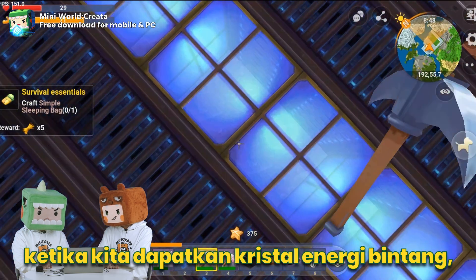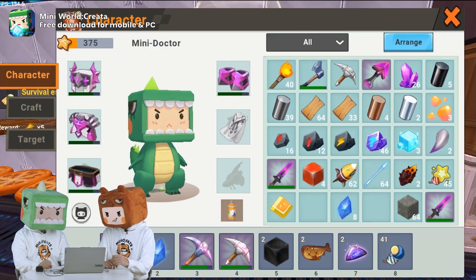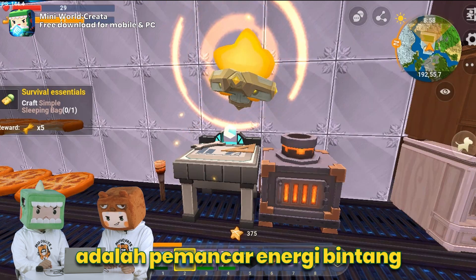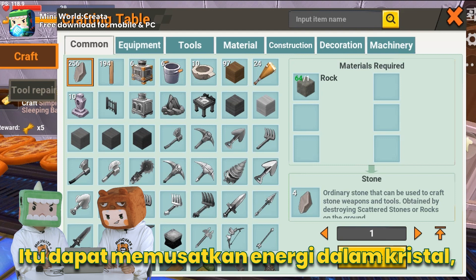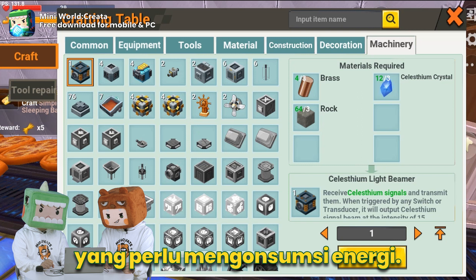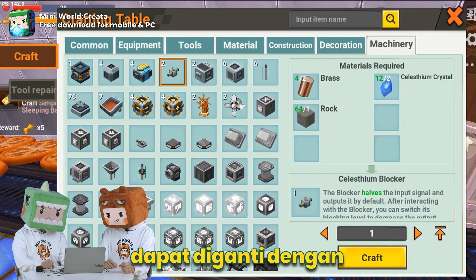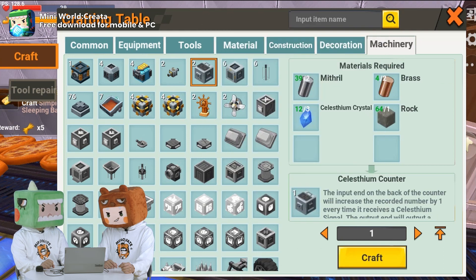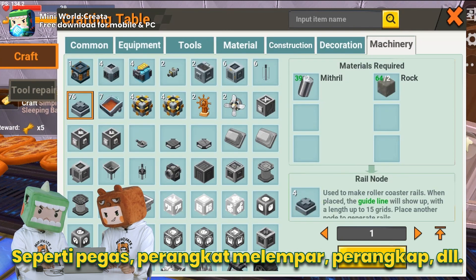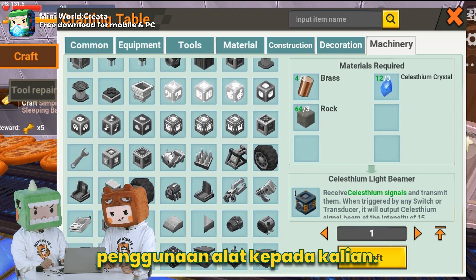When Celestium crystals are obtained, you can create brand new Celestium items on the crafting table. The most important one is the Celestium emission source, called the Celestium light beamer — it can concentrate the energy and crystal in output. For other tools that consume energy, all of our previous tools that could be powered by electricity can now be activated by this new energy, such as springs, drawing devices, traps, etc. Regarding the specific usage of the items, I will ask my partner Bear to explain to you.